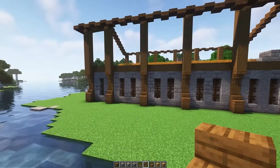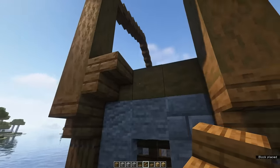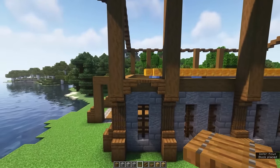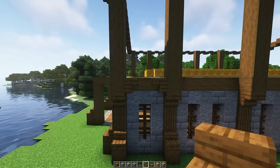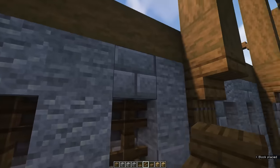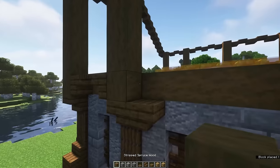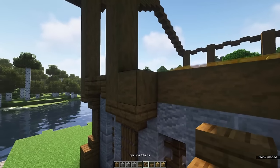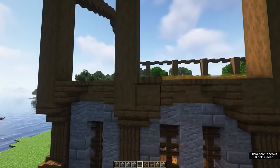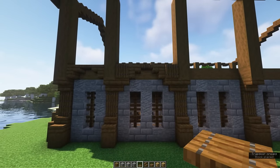Time to make the arches on which the walls from the second floor will rest. Using spruce stairs and a spruce trapdoor, fill in these three spaces. For the five-block-wide spaces, place spruce stairs with a spruce wood on top, then spruce stairs against those and a spruce trapdoor in the middle. Also place some spruce trapdoors on the spruce wood to give it a more detailed look.